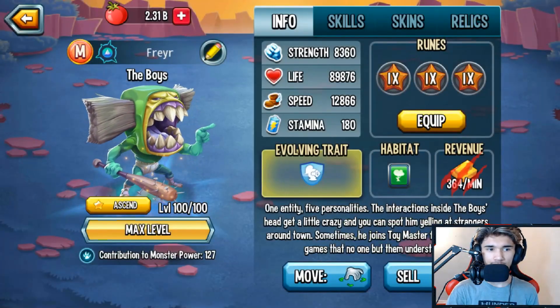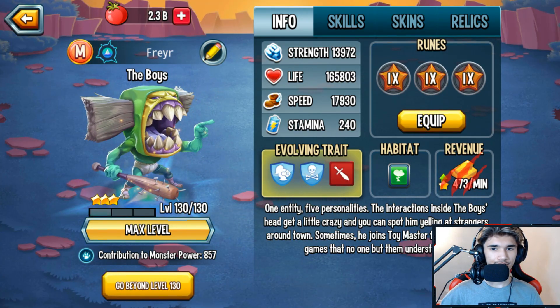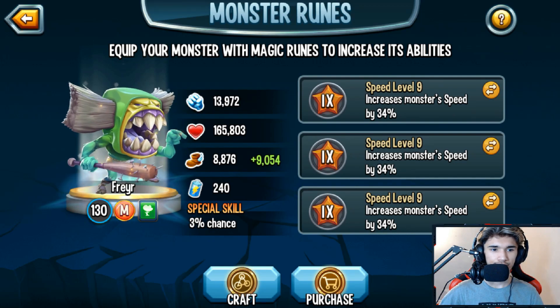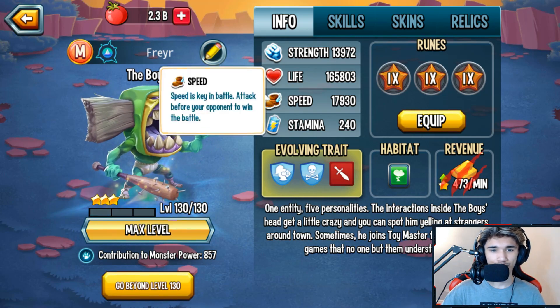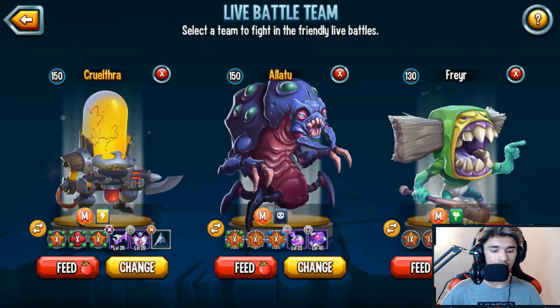For the obscure talent, the only thing you want is Spilling Fist. At level 130, you get about 8,876 speed without runes. With runes combined, you get about 17,930 speed.